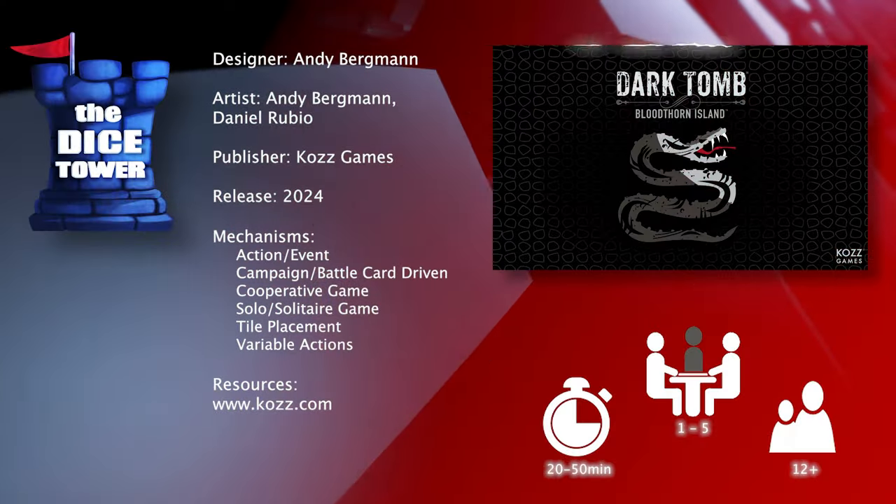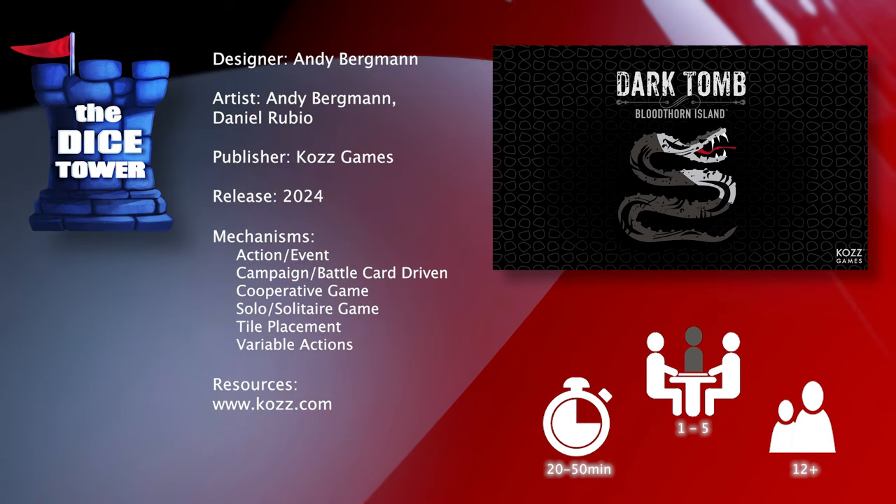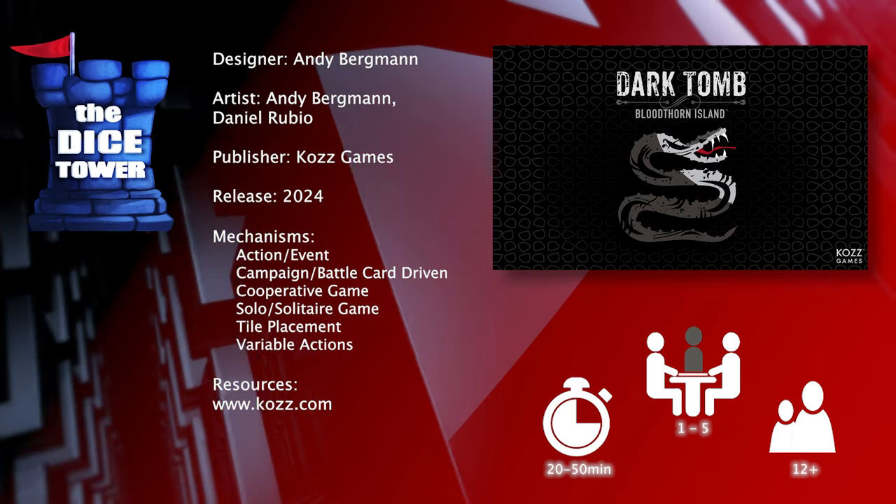Hey folks, welcome back to another Dice Tower preview. I'm Mark and today we're taking a look at Dark Tomb: Bloodthorn Island, which is brought to you by Kaz Games. It's for 1 to 5 players, ages 12 and up, and games generally run about 20 to 50 minutes.